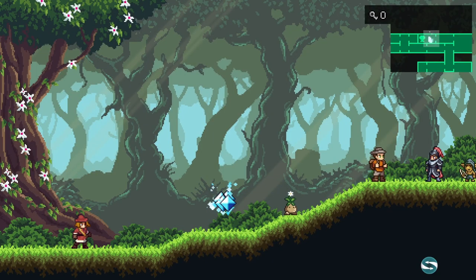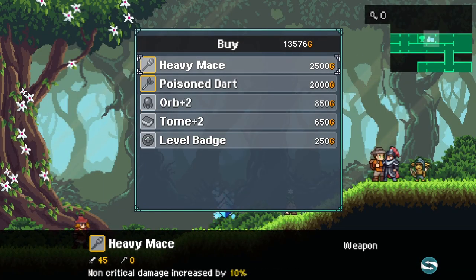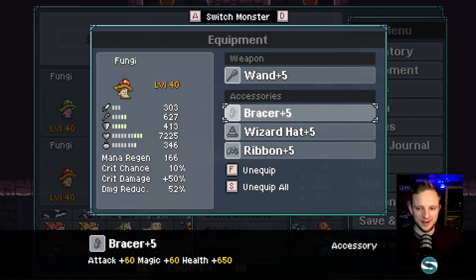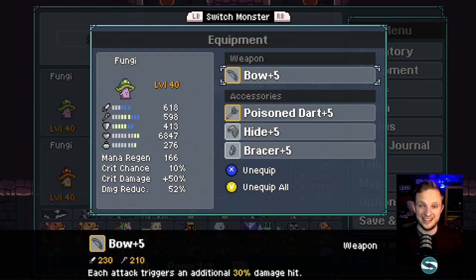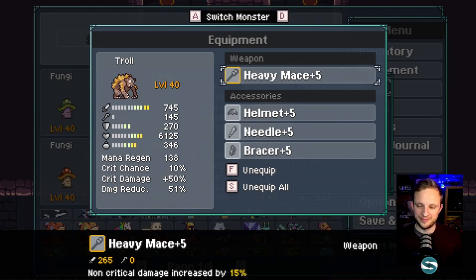For equipment we use standard gear apart from one special shop: the trader at the tree at the top of the Ancient Woods. He sells a Bow, a Heavy Mace, and a Poison Dart — those are our three special pieces. One Fungi carries anything that increases magic: wand, bracer, wizard hat, ribbon — a reasonable health pool and magic stat to spread debuffs. The second Fungi uses the Bow for additional damage hits every attack and the Poison Dart for an extra chance to apply poison and weakness on every hit.